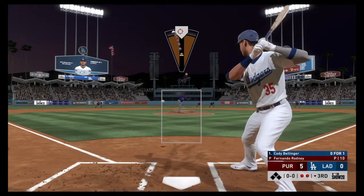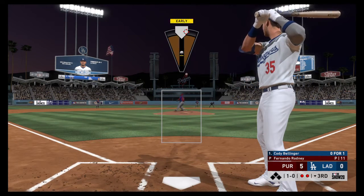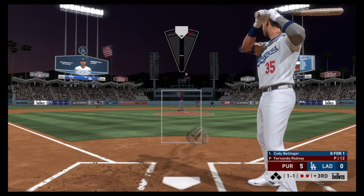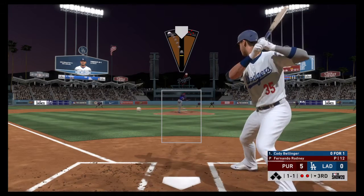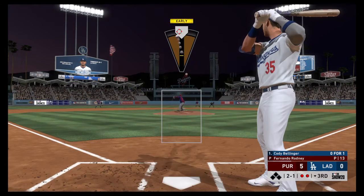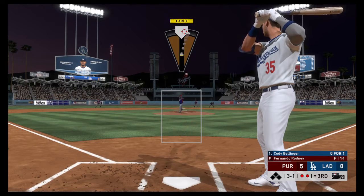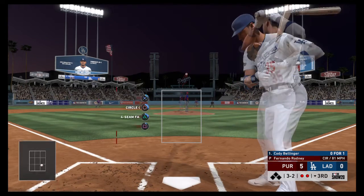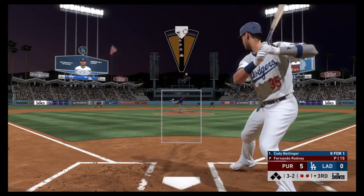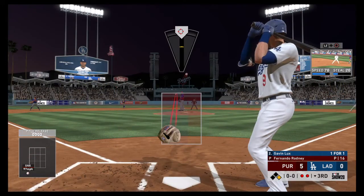Rodney gets the sign. First pitch on its way. Cody Bellinger is in with two away as he takes a ball, 1-0. Kind of surprised not to see a fastball on the first pitch there — the guy is probably taking at least one pitch. Two balls and a strike. Just off the outside that time, laid off for a ball. Full count to Bellinger, three balls two strikes. The Dodgers down to their final strike. And this pitch is taken for ball four. So the Dodgers are able to extend the inning with two away.